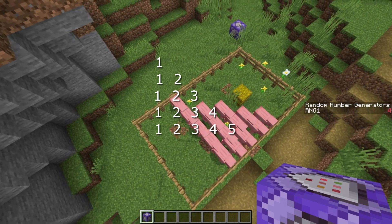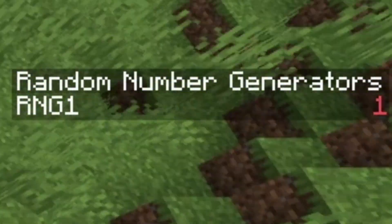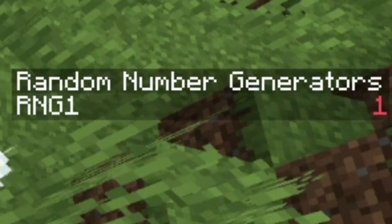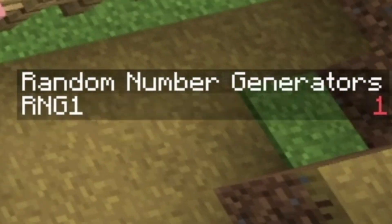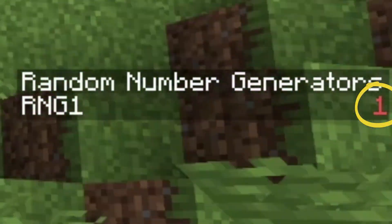This layout with 5 ones, 4 twos, 3 threes, 2 fours, and 1 five will make 1s the most common, and each higher number is progressively rarer until you get to 5. And this setup with 19 pids set to 1 and 1 pid set to 2 makes it so that the random number generator very occasionally displays 2, but usually displays 1.